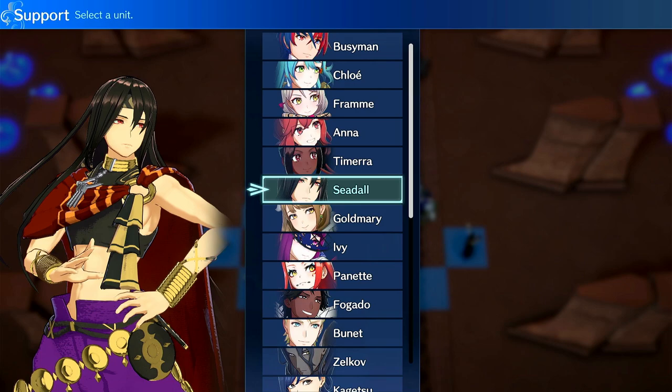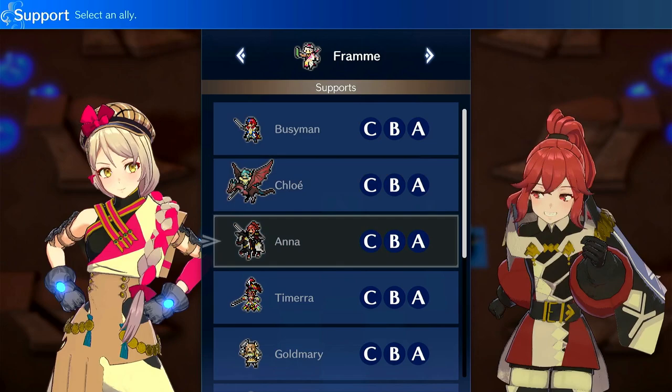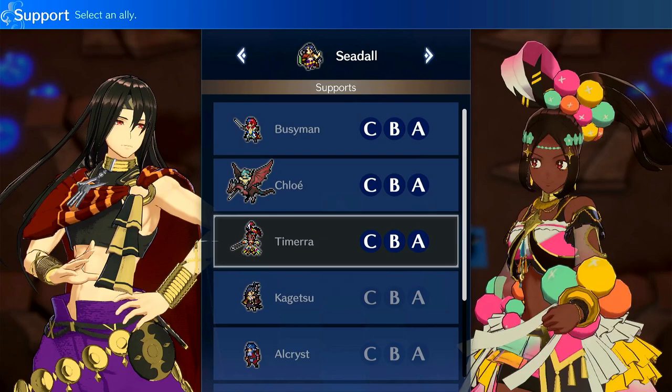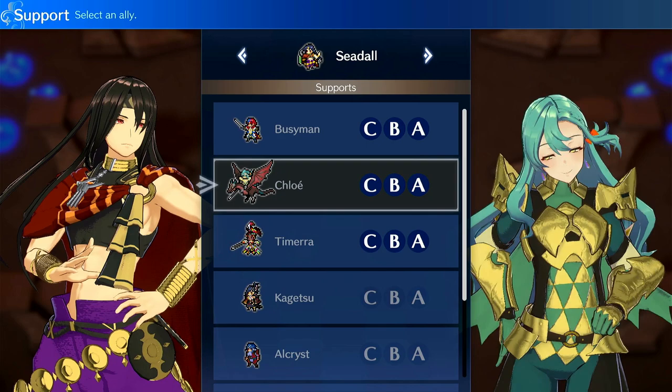Who has the better supports? Fram has Chloe, Anna, Tymara, Goldmary — which is an important vendor support — Kigetsu, Diamant, and Lapis. On Sadal, we have Chloe, Tymara, Kagetsu, Alchrist, Citrine, and Yunaka. All of the good supports that Sadal has, Fram also has.